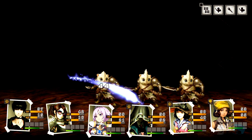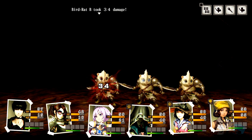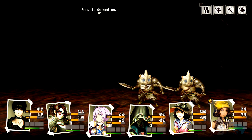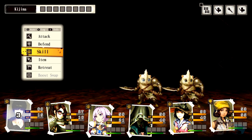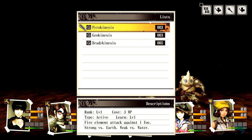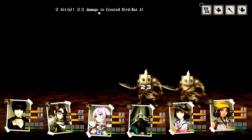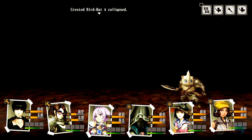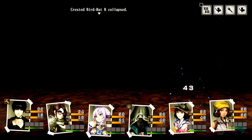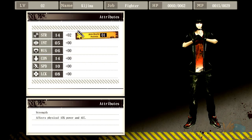There's no passive mana recovery — that'd be really nice, either through battles or defending. I'm gonna have to use items. So far we haven't seen any mana recovery things. Regular attack everyone. I don't want these guys to run out of mana. He got stunned — hell yeah! We're gonna level up.